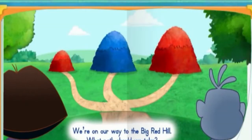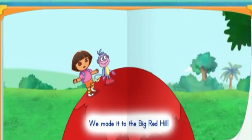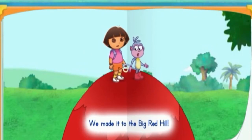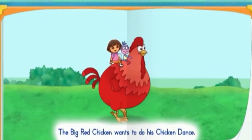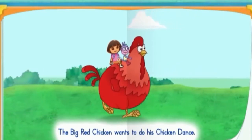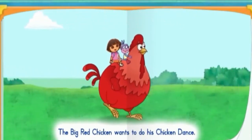We're on our way to the Big Red Hill! What path should we take? That's it! Vamanos! Let's go to the Big Red Hill! We made it to the Big Red Hill! Uh-oh! Something's happening! The Big Red Hill is really the Big Red Chicken! The Big Red Chicken wants to do his chicken dance! If we help him do his dance, he'll say thank you! Will you help him dance us all the way to Fishy Lake?